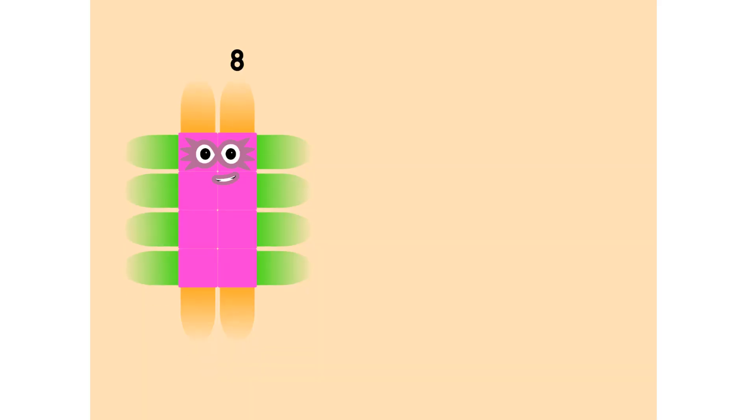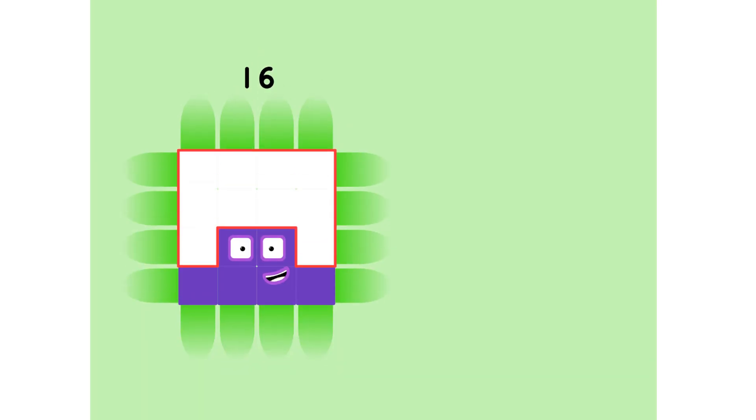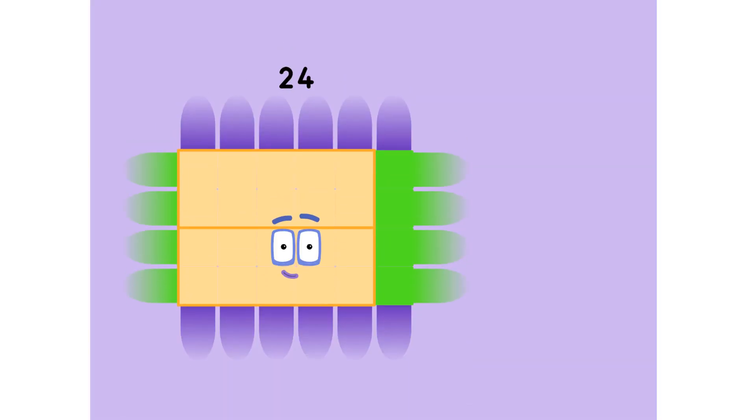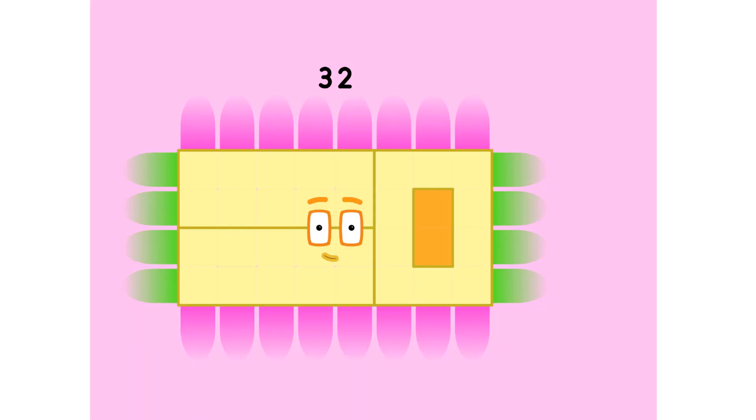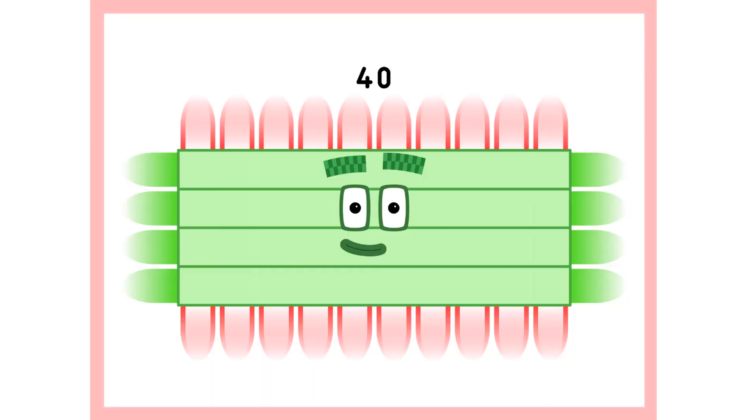1 times 4 is 4, 2 times 4 is 8, 3 times 4 is 12, we know how to tell it straight, 4 times 4 is 16, 5 times 4 is 20, 6 times 4 is 24, 7 times 4 is 28, 8 times 4 is 32, 9 times 4 is 36, and when all the 4s are in the mix, 10 times 4 is 40.